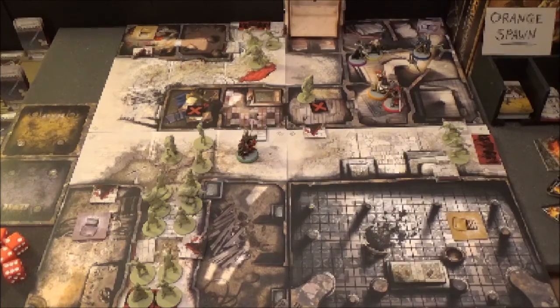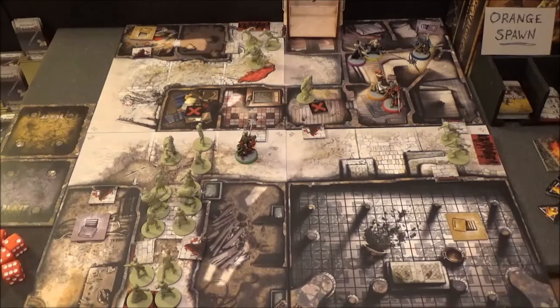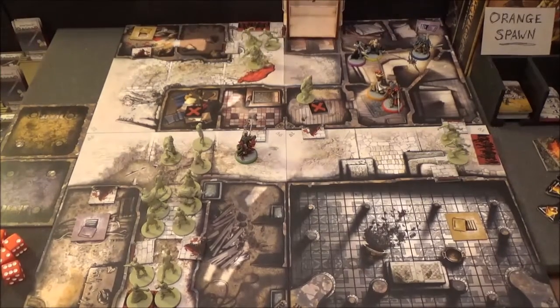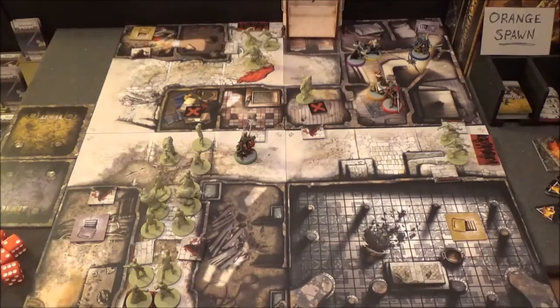Here we are at the end phase. Normally we take noise tokens off - Baldrick cast Inferno three times so there should be three noise tokens there to take off. That's another thing I've got to get in the habit of doing. We move the first player token down to Silas, who is going to go first. And that's it for the end phase and the end of Turn 11.